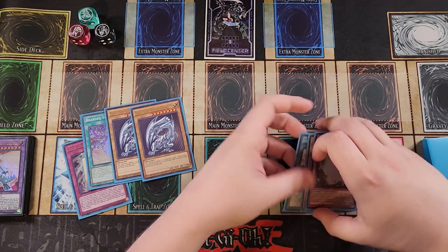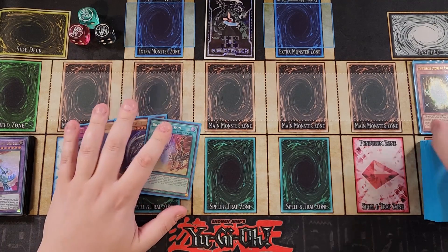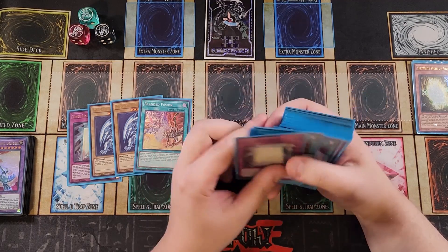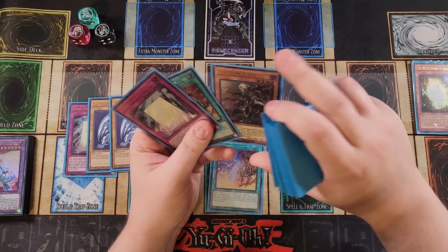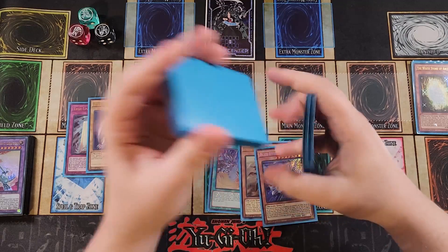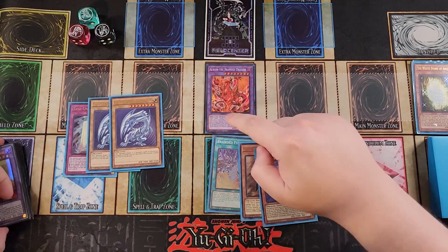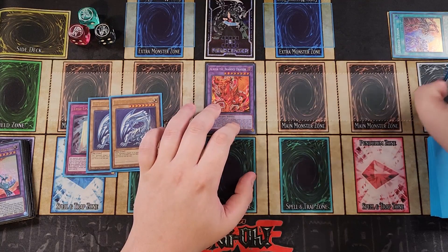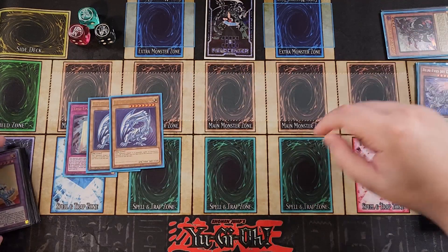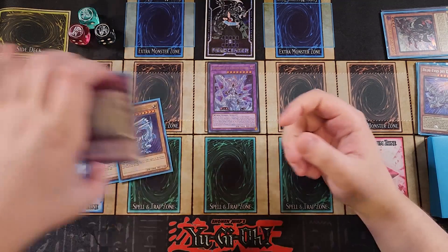So at this point, we're going to shuffle up the deck and those go to the grave. During the end phase, White Stone of Ancients is going to go off. We can also send Jet Dragon instead because we have Branded Fusion. So we're going to activate Branded Fusion and send a copy of Fallen of Albaz and a copy of Jet Dragon from our deck to the graveyard, to summon out Albion — which requires a Light Monster plus Fallen of Albaz. Albion's effect banishes itself and Fallen of Albaz to make a Mirror Jade. Once we make Mirror Jade on our side of the field, we set True Light and pass.